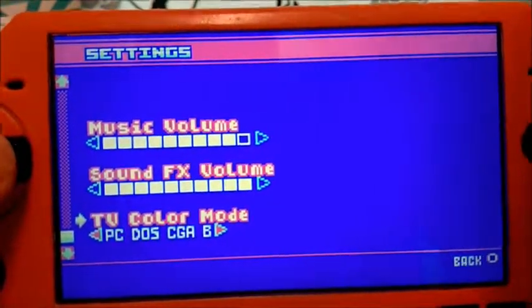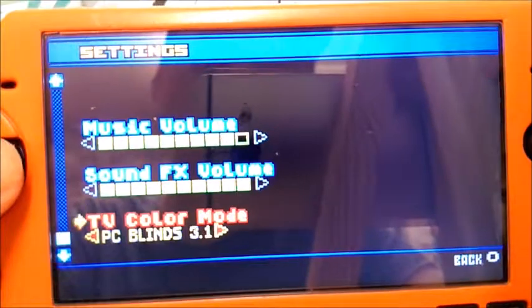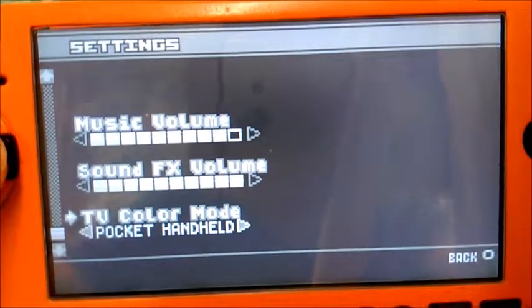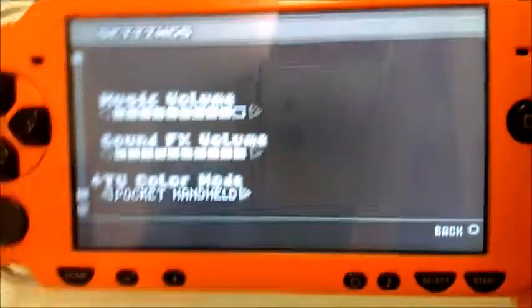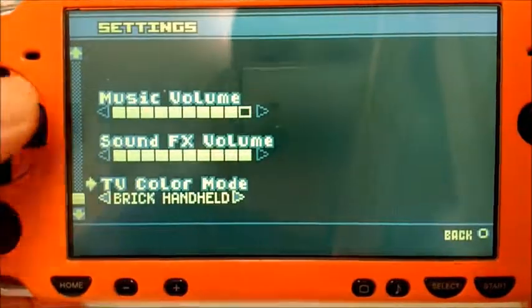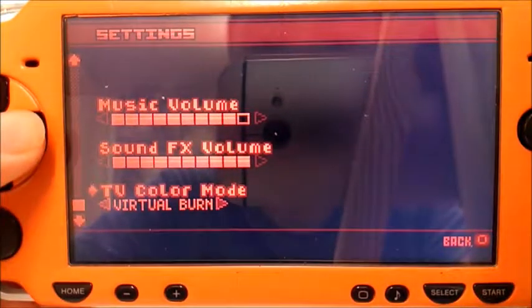That's PC — that's DOS again, just different. And ZX Spectrum — black and white. I'm not sure what pocket handheld could be, but it's grey. Actually I know what that is — that's Game Boy. And that's Virtual Boy.